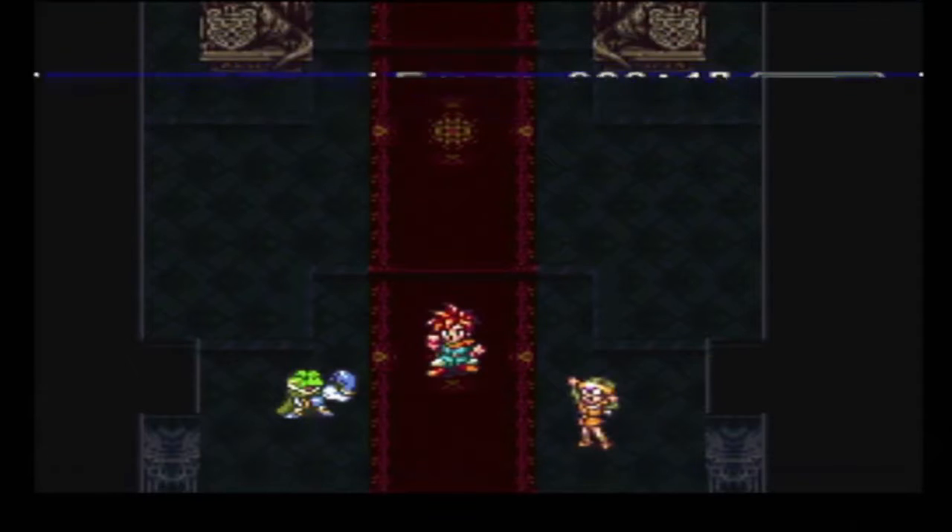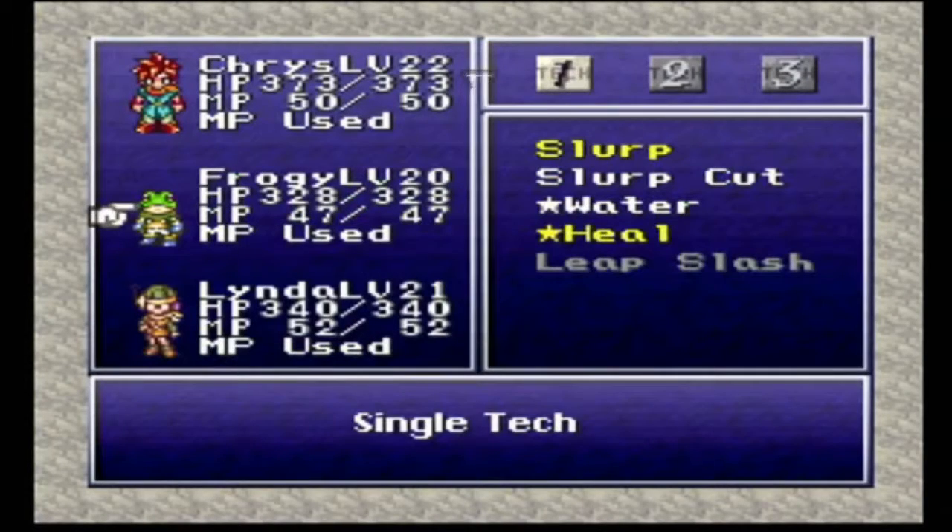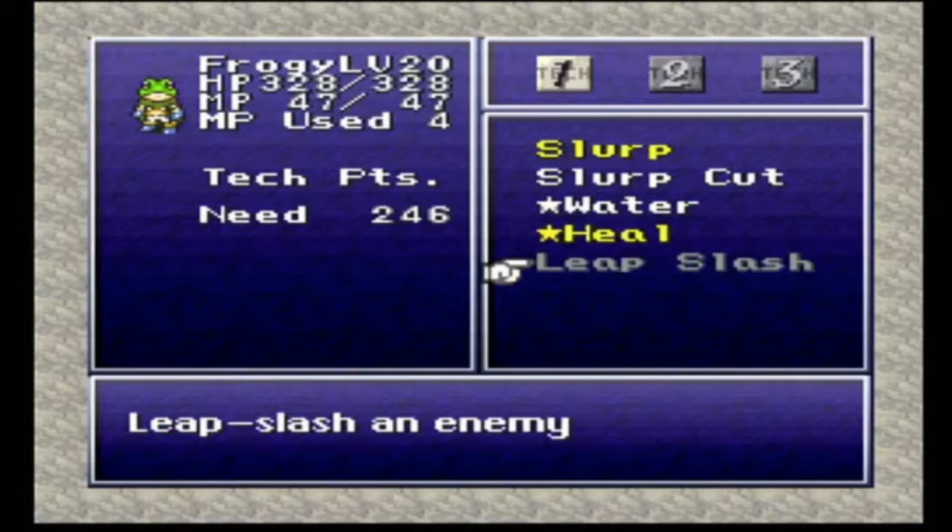Froggy learns tech heal. Since Froggy learns heal, he'll probably learn water too next I would imagine. Nope — Leap Slash is his next attack at 246 tech points.